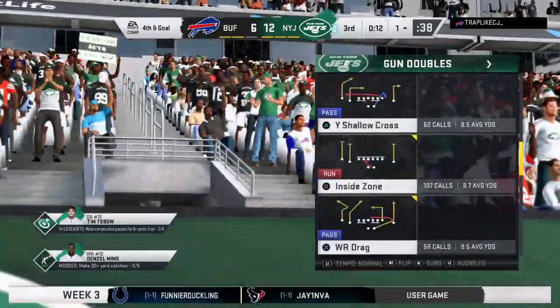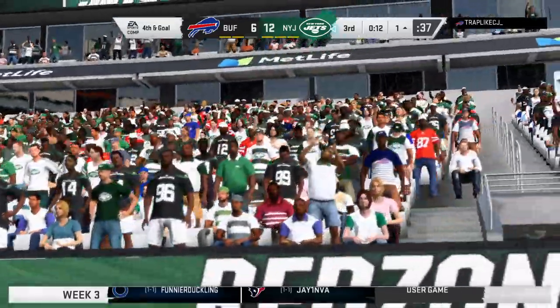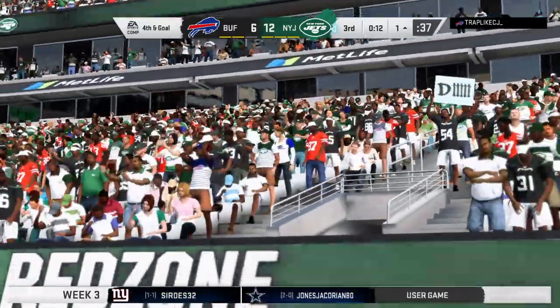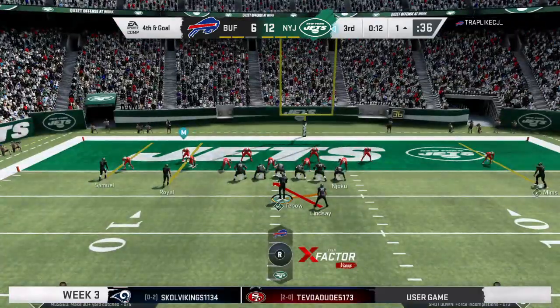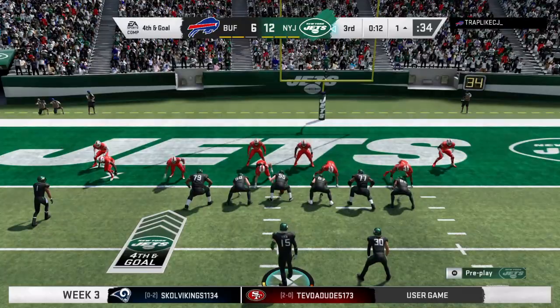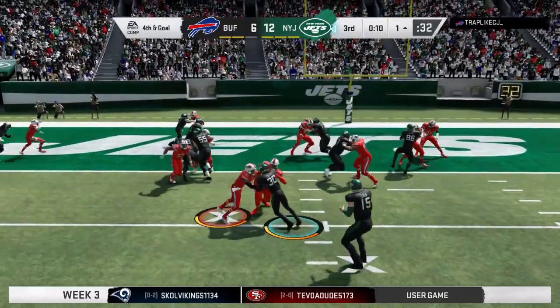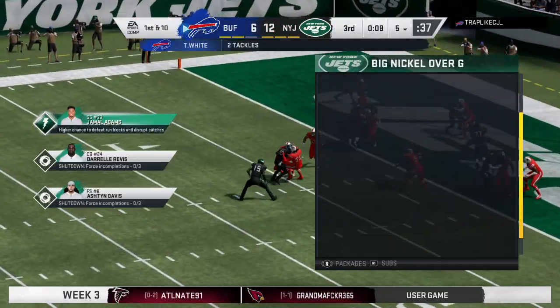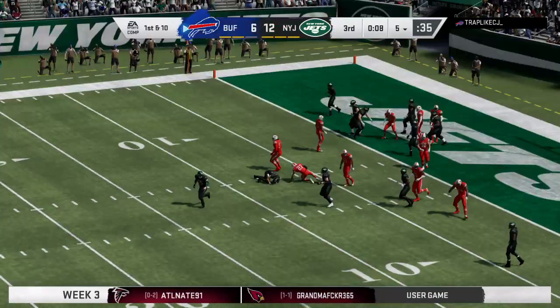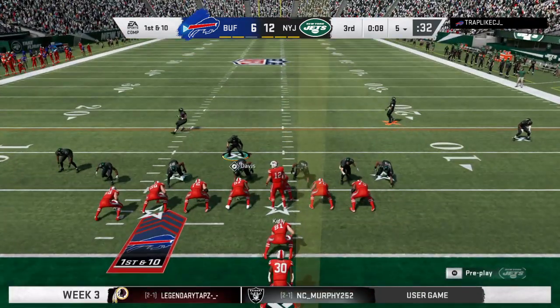The defense is going to use the first of their timeouts — that'll leave them with two remaining. A field goal would make it a two-score game, but they're going to go aggressive and try to score on 4th and goal. Shotgun snap and a give to Lindsey — they stop him up short on 4th and goal from the 1. The Bills' goal line stand is going to get them the football back.